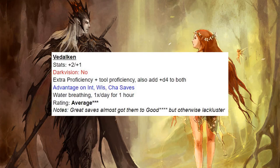Next we have Vedalken, and I give them a rating of average. I love that advantage on Intelligence, Wisdom, and Charisma saves — I loved it on the Deep Gnome and I love it here. But to just add water breathing, which a Wizard who can ritual cast can probably do anyway, keeps them at average. It is on the high end of average, almost good, because that advantage on saves is really, really nice.